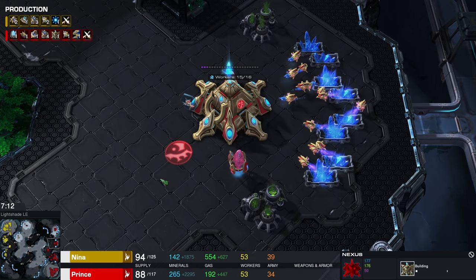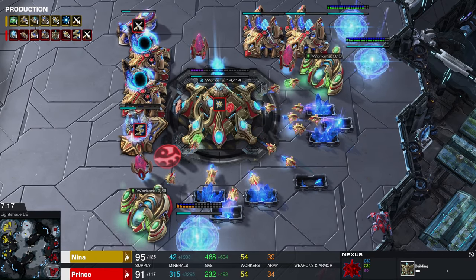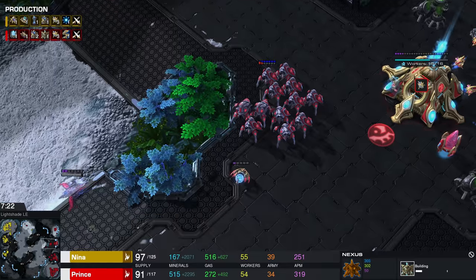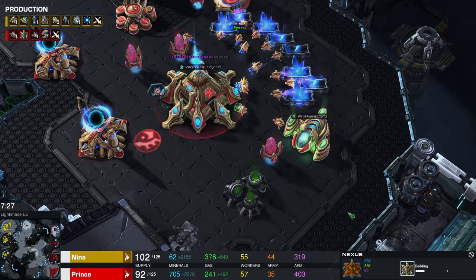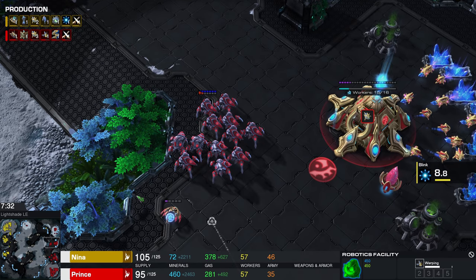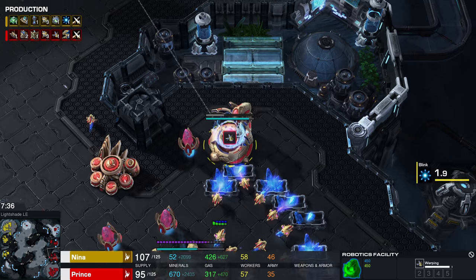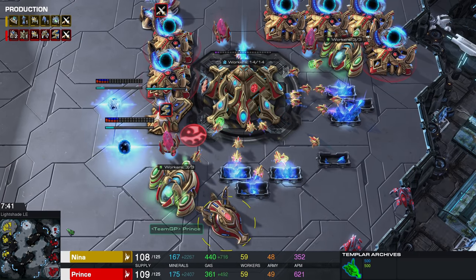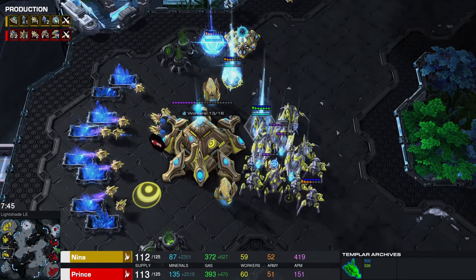So it's going to be one of those builds where you're sitting on a very low amount of gas. I remember seeing this for a while — I haven't seen too many high-level PvP games recently. Maybe this has become a standard thing once again, but I know it was popular for a while. Prince is sitting on just three gases in total, so it's going to be hard to afford high-tech units. You're not going to be able to make a whole lot of Archons despite the Templar Archives — you can't really afford it until you take additional gases, but you can make a whole load of Zealots, especially.